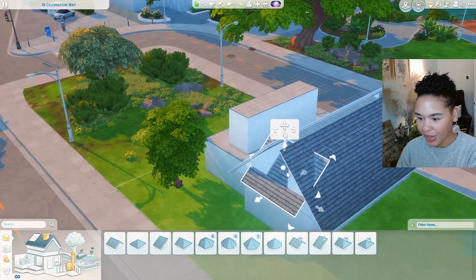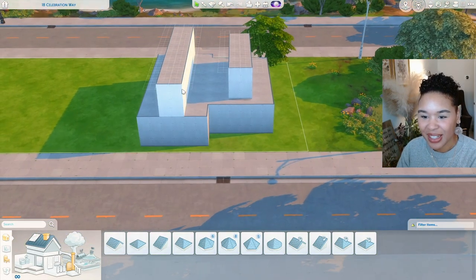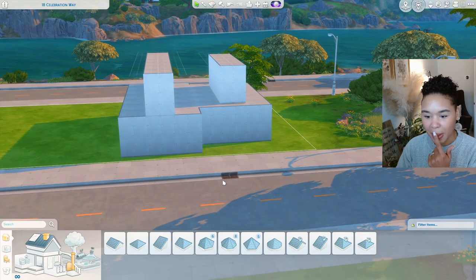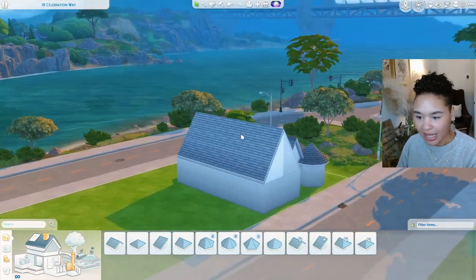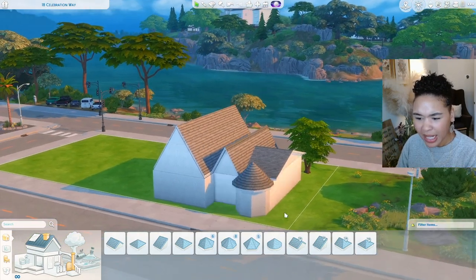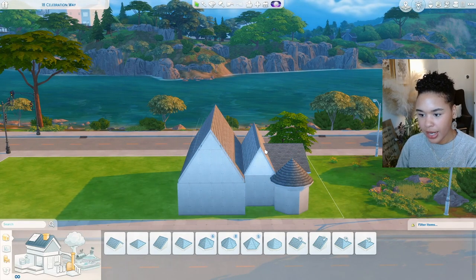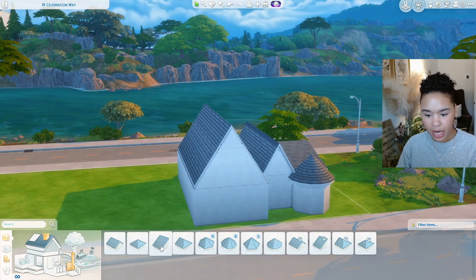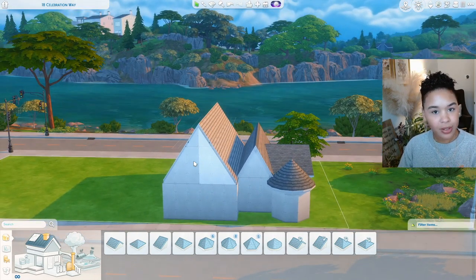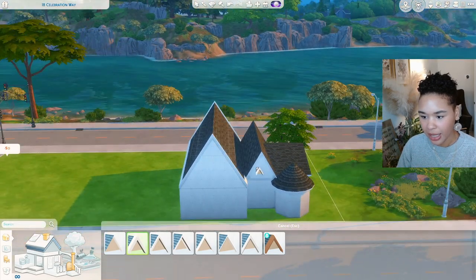So I'm going to improvise with the roof — that first attempt was really ugly, so I had to figure it out. What I ended up doing: I made a little bump-out, put a circular roof on it, used a traditional gabled roof tucked underneath a regular gabled roof, and on this side I have a half-hip roof in the center with two half-gable roofs on the sides.